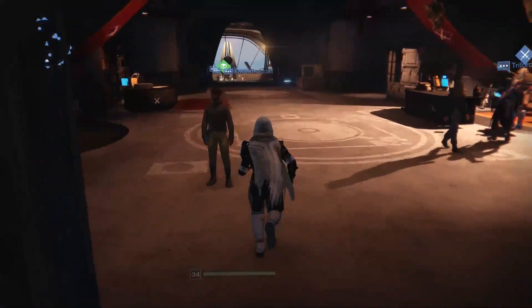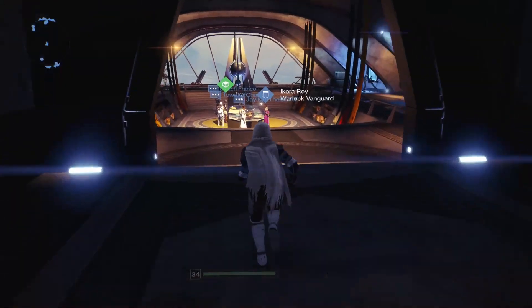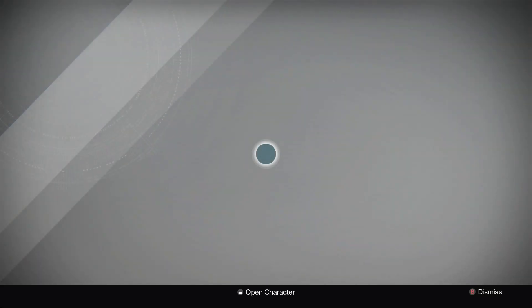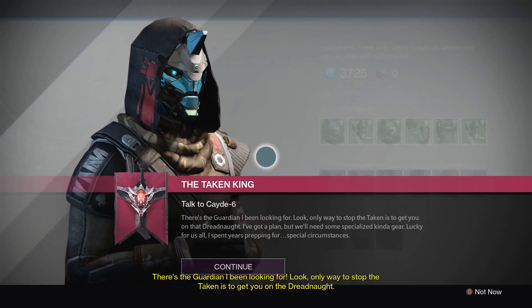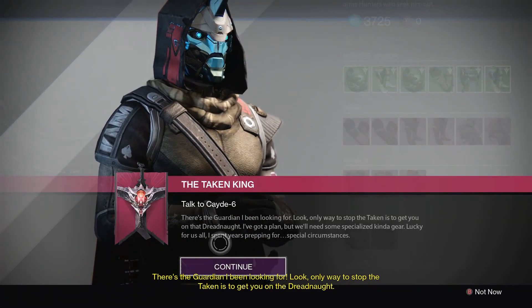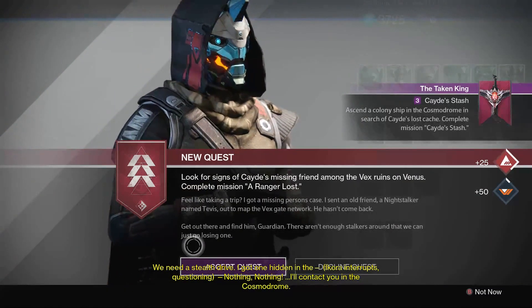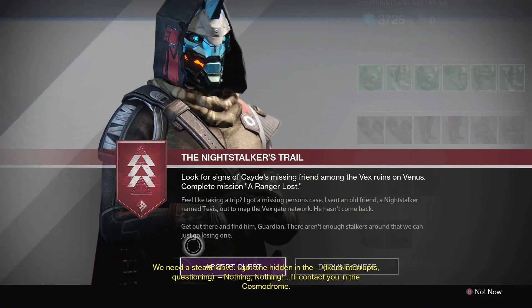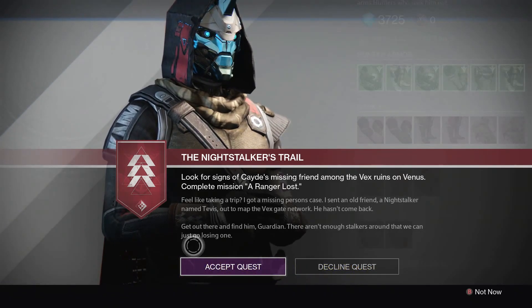Eris the Moon - what are we talking to? I keep calling her Eris the Moon, Eris Morn. Okay stop, wait, go back. There's the guardian I've been looking for. 'The only way to stop the Taken is to get you on the Dreadnought. We need a stealth drive - I've got one hidden in the Arcade.' What are you whispering? 'Nothing, nothing. I'll contact you on the cosmodrome.'